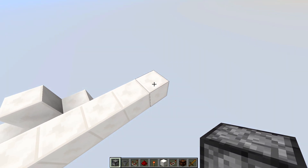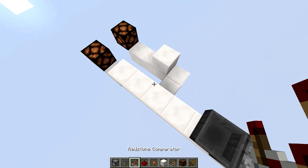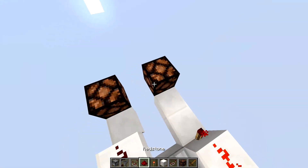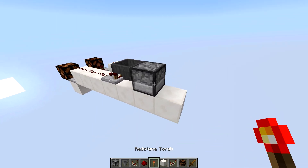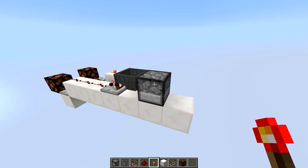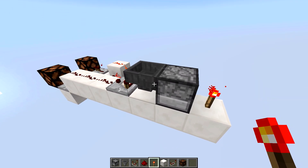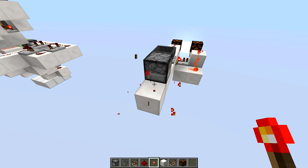Let me show you guys how these randomizers work because these things are super useful and I find them pretty interesting. We have a nice little dropper here and we're going to feed that into a hopper and then a comparator. Then three dots of redstone, a torch right there, and we're actually going to place a block here — a repeater, a redstone, a redstone, a torch — and then we've got our two outputs. If we power it using a torch, you're going to want to put one non-stackable item and one stackable item. Every time this dropper gets powered it shoots one item into the hopper, and depending on what item that is, it changes which light lights up. So half the time the right light is going to light up and half the time the left light is going to light up.